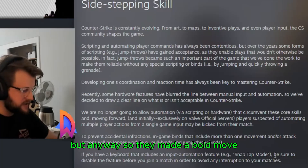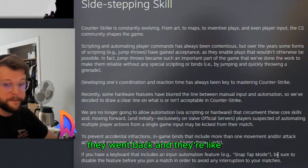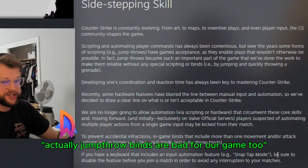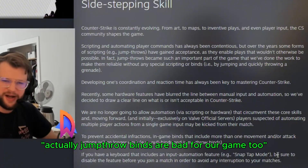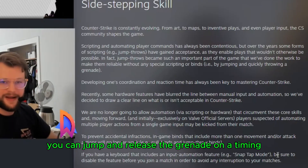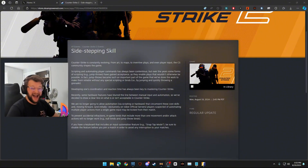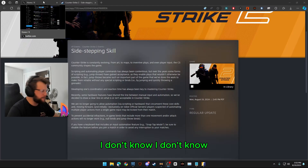But anyway, they made a bold move. Not only did they say SnapTap is bad for the game, they went back and said actually, jump throws are bad for our game too. Anything that is script related, we're just done with. You can jump and release the grenade on a timing, and that's perfectly fine. Is that perfectly fine? I don't know.